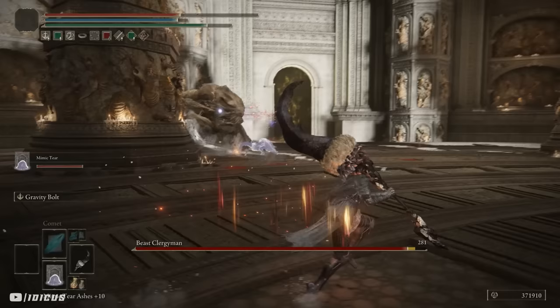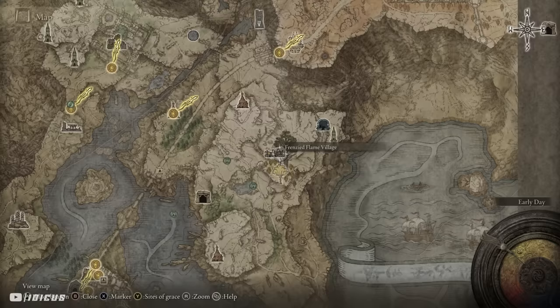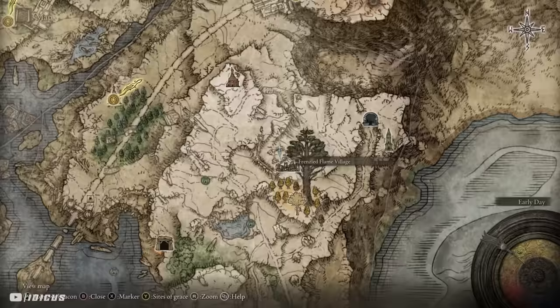Shaburi's Woe will force the boss to focus on your Mimic instead of you, which has nothing to do with the build itself but it is too strong not to mention. You can find this talisman here on the map — just pick it up in the village. Again, this is only useful if you're using a Mimic Tear; if you're not, definitely don't equip it.